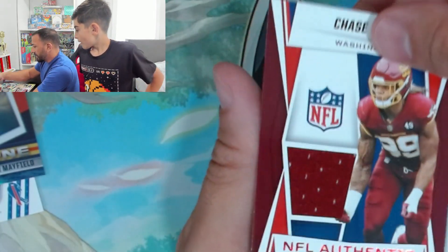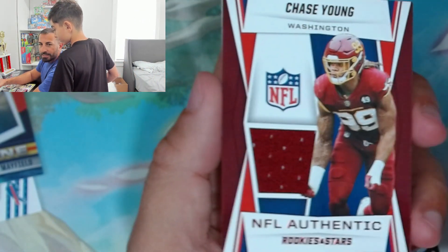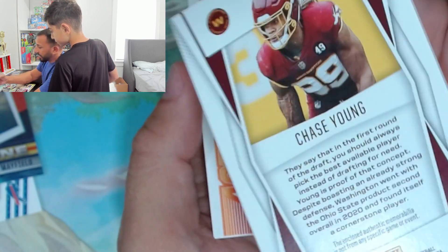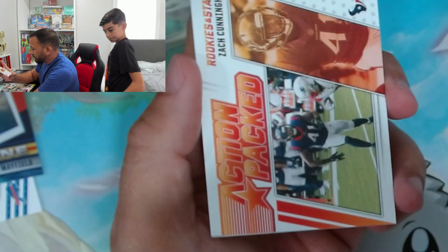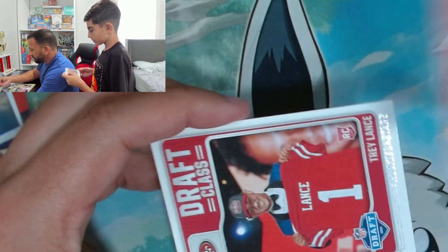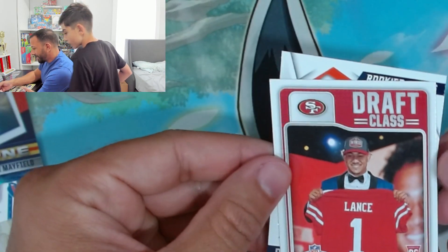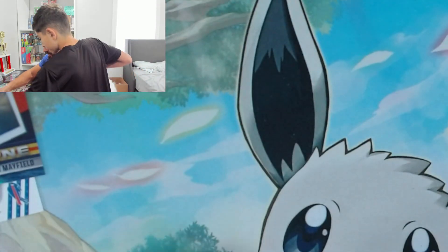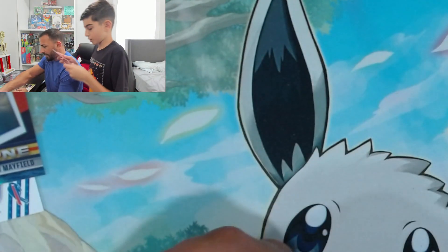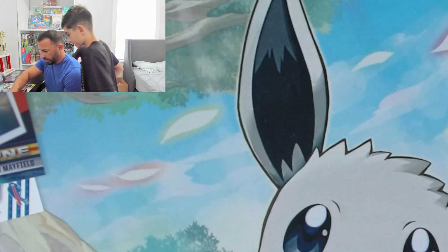Chase Young — hold up, is that numbered? That's got to be numbered. Is it authentic? Put it in. Action-packed Zach Cunningham, numbered maybe. Trey Lance rookie card! Give me a sec, we gotta sleeve that up. Patrick Surtain rookie? I'll see if he's up in a minute. This has been a good box so far.